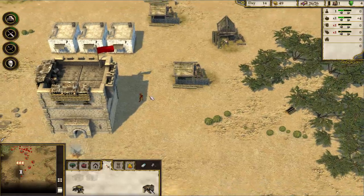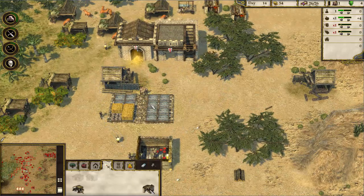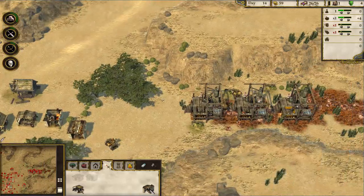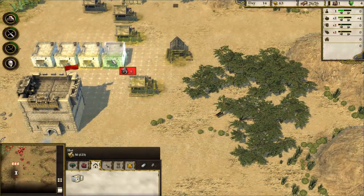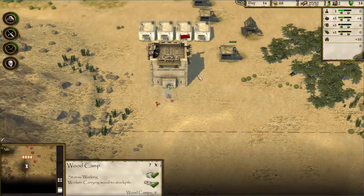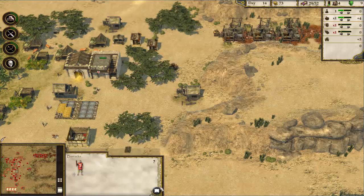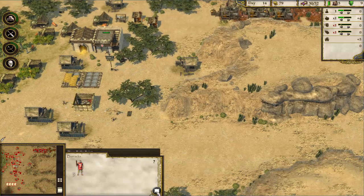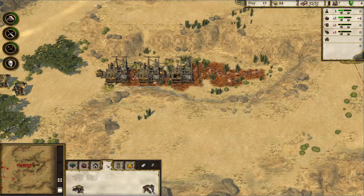We have one guy whose job is to walk around our town and just entertain people — that's our jester, kind of cool! We have enough wood now. In later games you'll actually be able to sell your resources, but this being the basic tutorial you won't be able to. I could maximize iron production or just maximize population. There's also a flag button but it's blocked behind the UI — that's a little bit of a bug that needs to be fixed or patched.